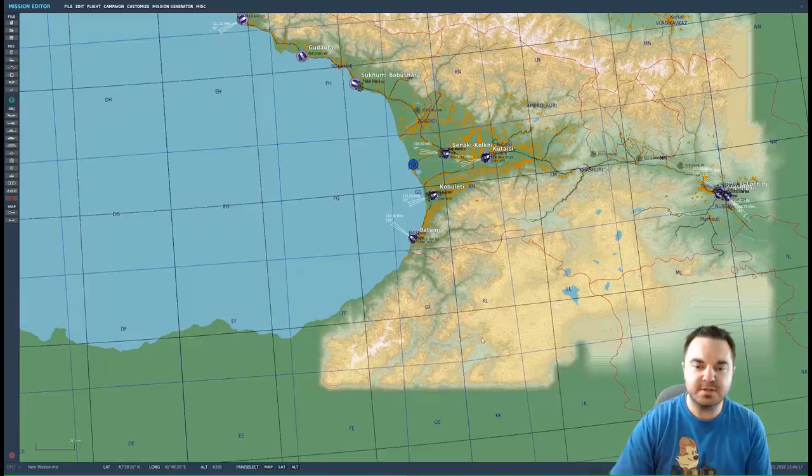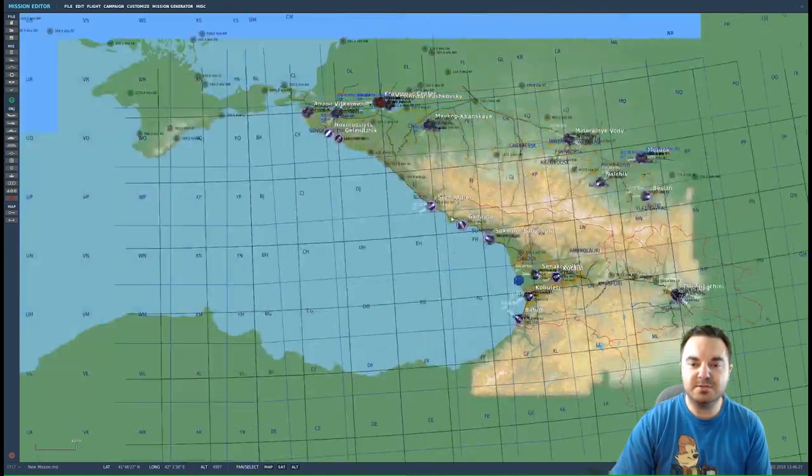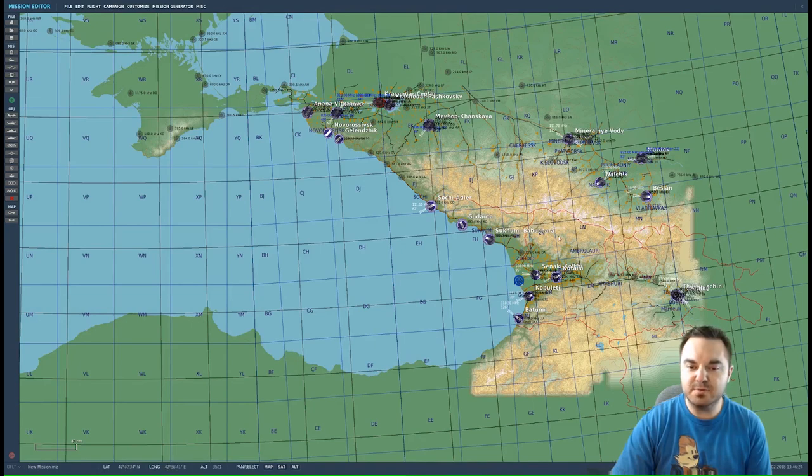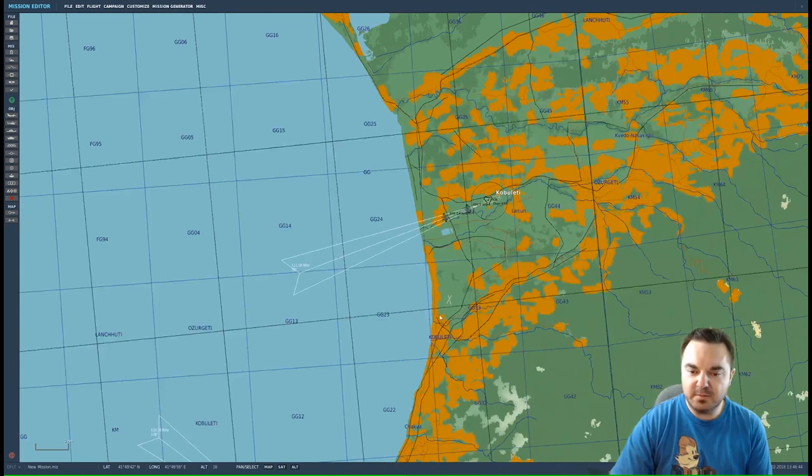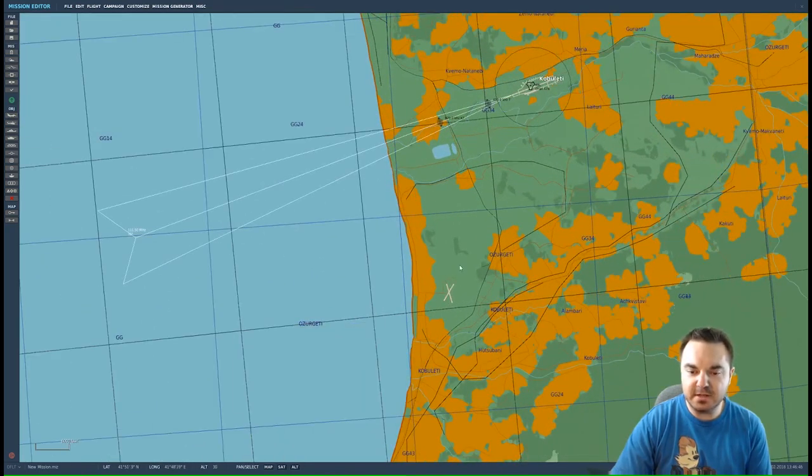And there we go — textures and everything. So this is the Caucasus region in the Georgia area, the Georgia-Russia border. We're going to start our spawn at Kabuleti and we're going to put our target range down here at this little airport that is a little bit to the southwest of our starting position.